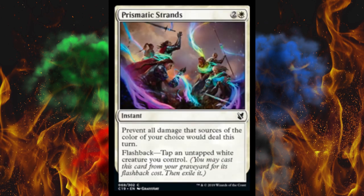Next up, Prismatic Strands. It's a three-cost white instant. Prevent all damage that sources of the color of your choice would deal this turn. And then flashback with a cost of tapping an untapped white creature you control — that's it. A lot of commander decks are two-color, so it's pretty common to have at least two. Still, three mana for a selective fog... I guess it's white, that's cool, but just pay one more and Settle the Wreckage nuke everything.